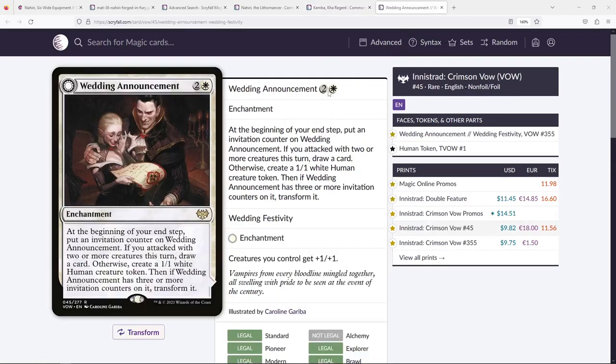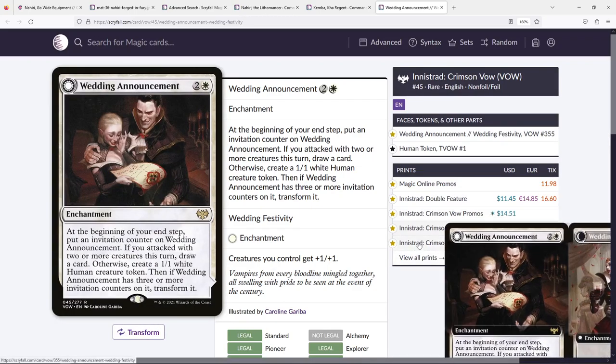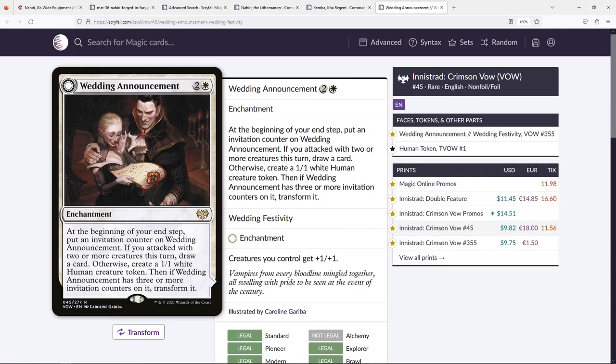Wedding Announcement is attractive because it triggers on end step, and works as card draw later in the game. It triggers three times: each time you either create a 1/1 or, if you attacked with two or more creatures, draw a card. Those 1/1s represent creatures to attach equipment to. When it transforms to Wedding Festivity, creatures getting plus one plus one is nice in a go-wide deck. It is ten dollars though, which feels like a lot for this ability.